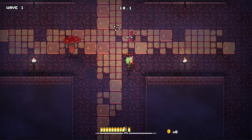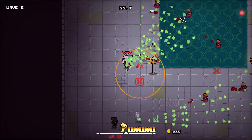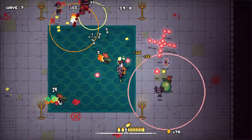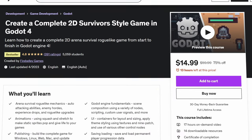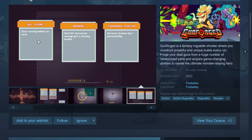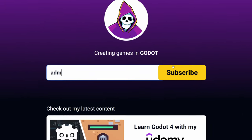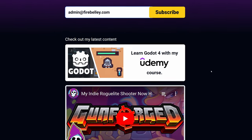And that's basically everything new. What do you think about the changes? Do you have any feedback? Let me know in the comments below. I'm very sorry for the long wait for this devlog — it's been a busy couple of months. I took a several-week-long break to produce the Godot course for Udemy, which you can check out in the description. If you like what you see in these devlogs, please wishlist Gunforged on Steam. And you can sign up for my newsletter at firebelly.com to stay up to date with my latest work and to be notified when the Gunforged demo is available.